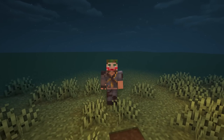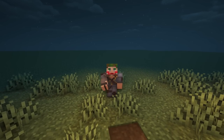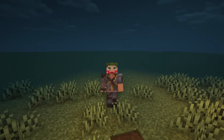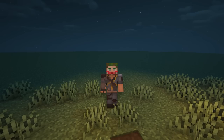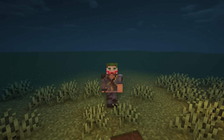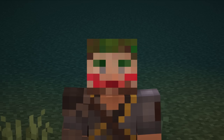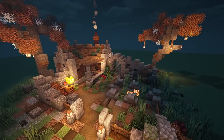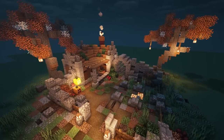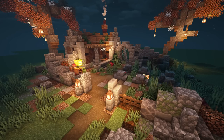Hello everybody and welcome back to another Minecraft video, this is Mythical Sausage. We're back again doing another tutorial — this time we're getting into the spirit of the season. Halloween is right around the corner, and why not build something really cool? Halloween themed, and also dress up like the Joker. Here's the house we're going to be building today — a little starter graveyard keeper house with a graveyard attached.